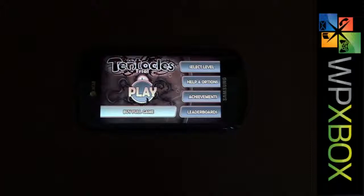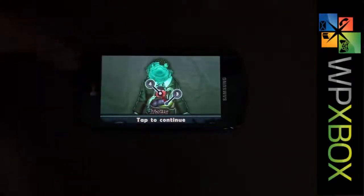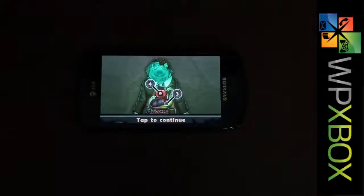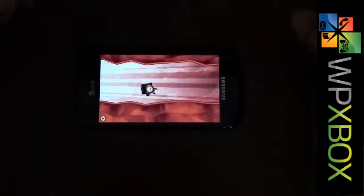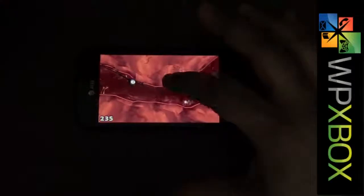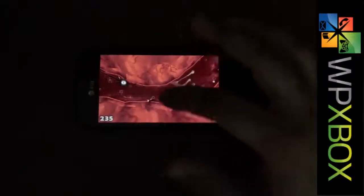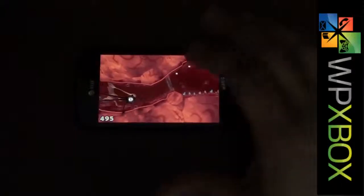I'll just jump in to where the game actually is. The bug has already travelled through many places and now it's in the doctor's heart, so I'll start with the third level. This is the heart part, and it uses all four tentacles to keep hold of parts of the body so it doesn't drift away. It has to be more careful here because blood flows the fastest in the heart.